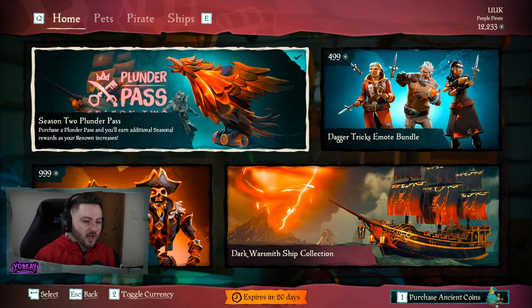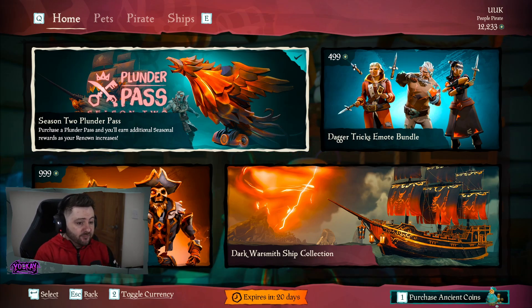Season 2 is here. The Season 2 Plunder Pass is in the Pirate Emporium for 999 Ancient Coins. I bought it just for another video that I done, so yeah — 999 Ancient Coins for the Season 2 Plunder Pass.